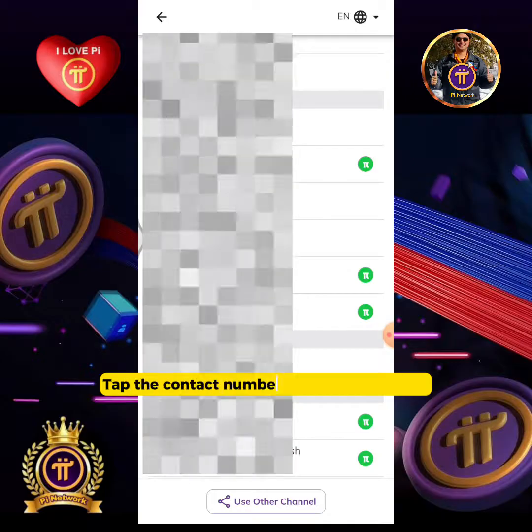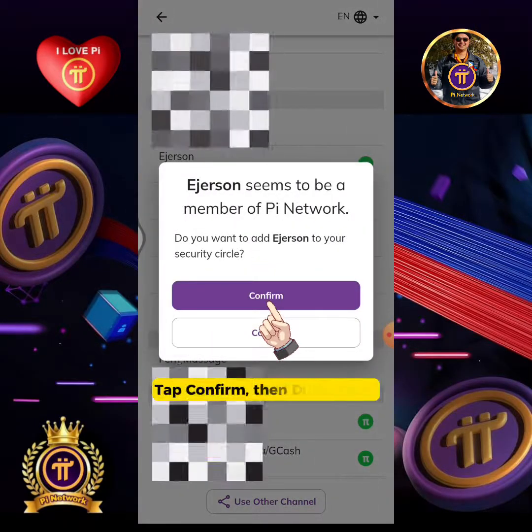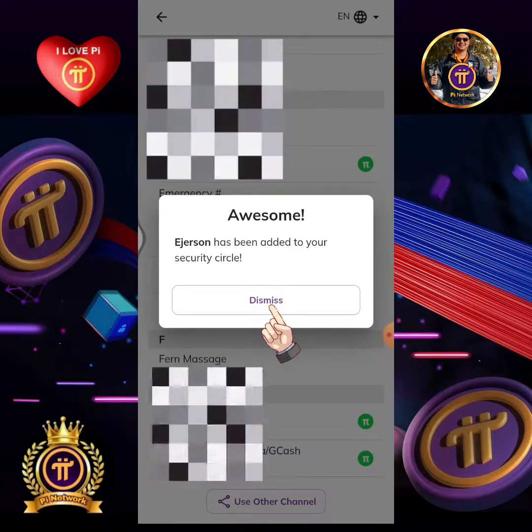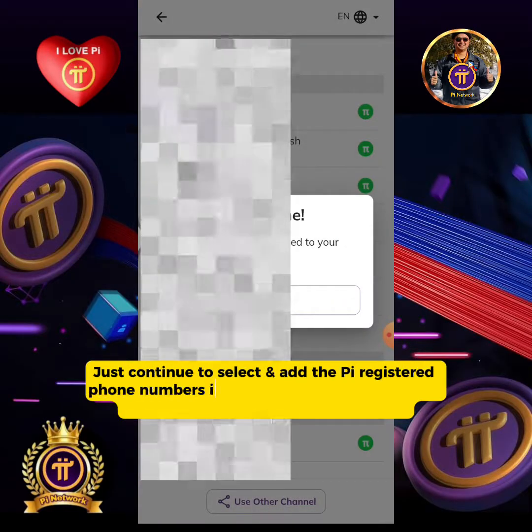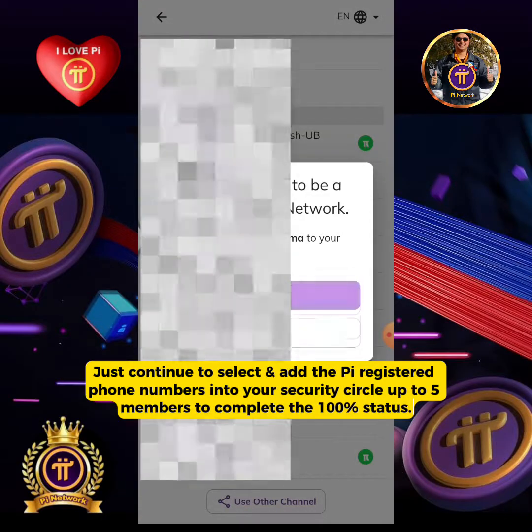Tap the contact number you're going to add, then tap 'Confirm,' then tap 'Dismiss.' Just continue to select and add the Pi-registered phone numbers into your security circle up to five members to complete the 100% status.